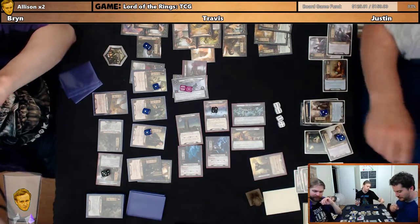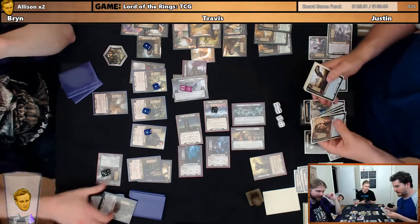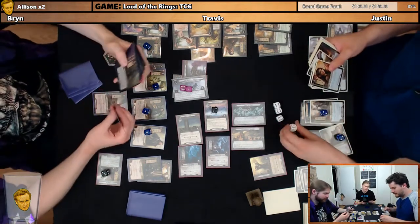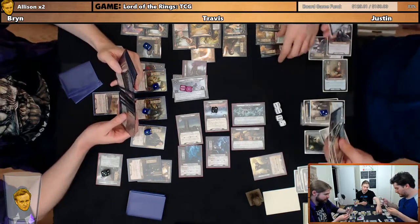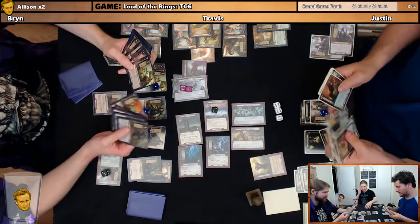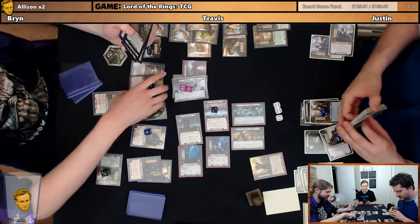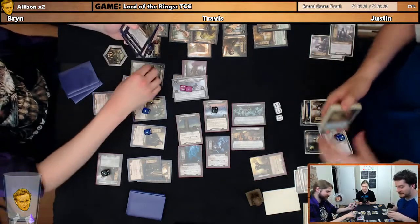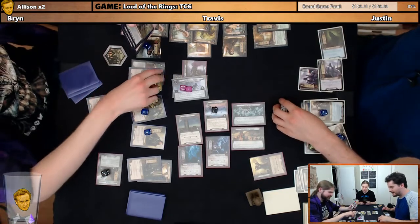Each player discards each ally he controls that is the same title as a card in his discard pile. Lose two off the quest. Why can't I discard these shitty Galadhrim Healers instead of awesome guy? Do I discard Guthlaf because there's a Guthlaf in my discard, or do I not because he's a hero? You can still discard him. Oh no, each ally — he's a hero now. It's each ally. You're good. Yeah, it even says here he loses the ally card type. You're welcome.